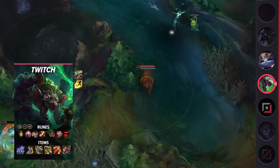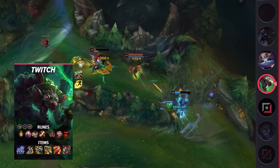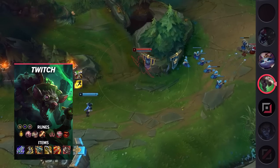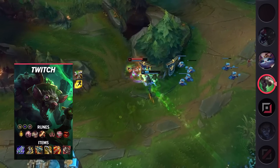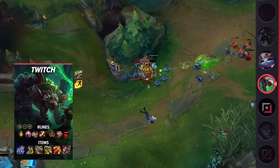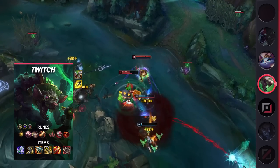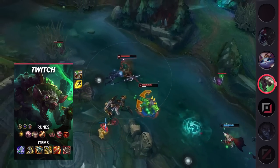Looking at Twitch's build, you're going to be taking Flash and your choice of Exhaust, Cleanse, or Heal as your summoner spells. As for your runes, make sure you take Lethal Tempo, Presence of Mind, Legend Alacrity, Cutdown, Eyeball Collection, and Treasure Hunter. These runes may not give you much early game power, but they allow you to scale well and take over the game with only a few items. Your items are going to be Blade of the Ruined King, Berserker's Greaves, Kraken Slayer, Infinity Edge, Runaan's Hurricane, and Ravenous Hydra.